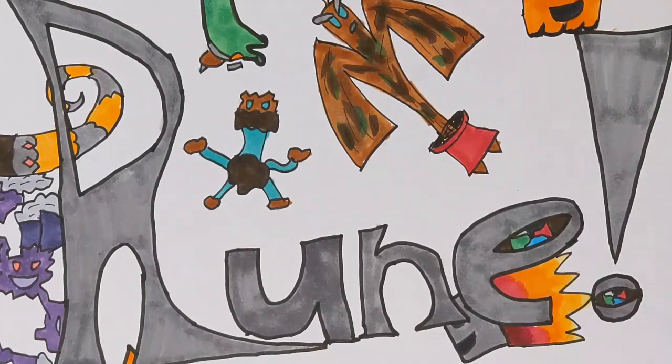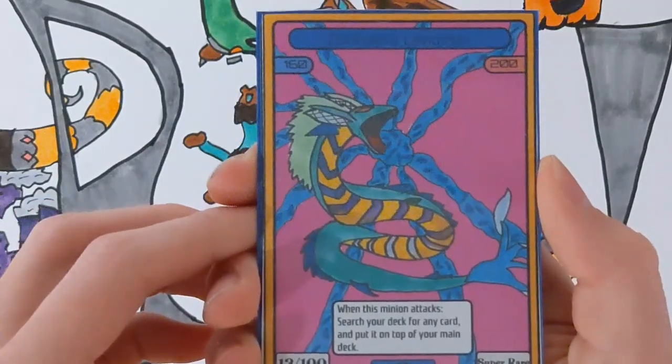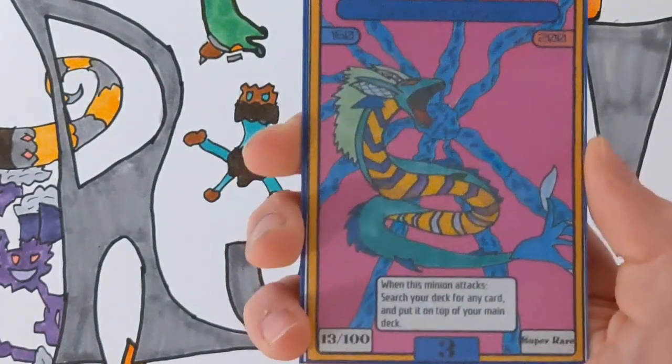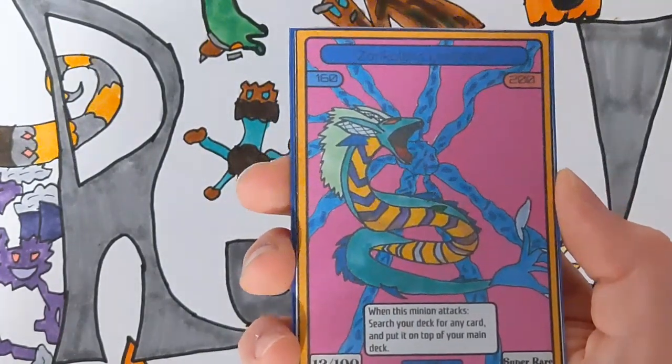Just so you guys know, there isn't really a rhyme or reason to any of these cards — I just think they're pretty cool. I'll get into it with the first super rare for the whole set: Zankopolis Leviathan. Transfer to attack, and its ability says: when this minion attacks, search your deck for any card and put it on top of your main deck.